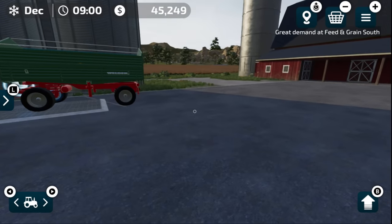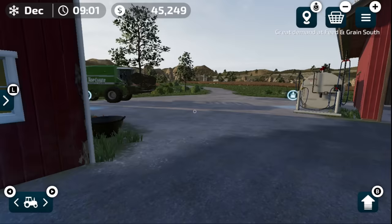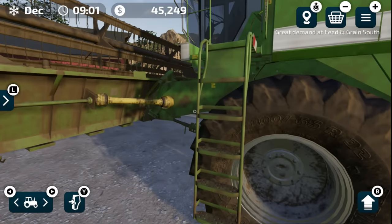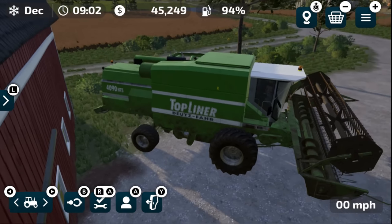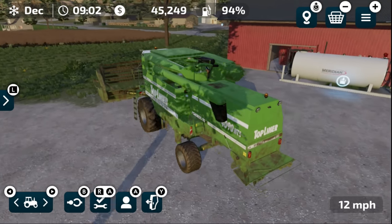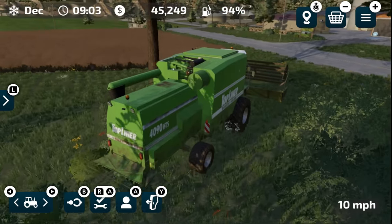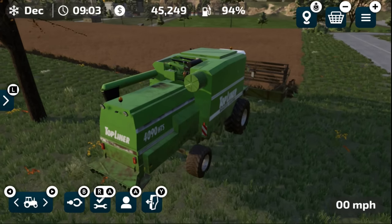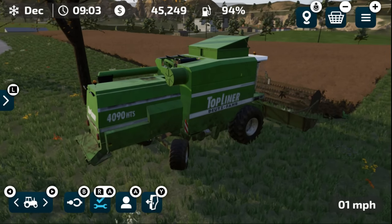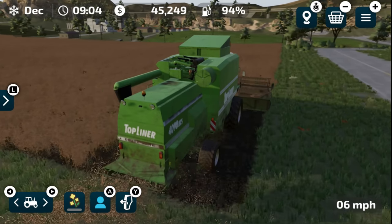December is here and our canola fields are ready to harvest. I'm going to start hiring workers and go through the process. I've been spending about a thousand bucks per harvest on workers — it's not much for what it does for us. We'll get the Top Liner out — I'll show you the loop we've been doing because it is fairly efficient, though I'd like bigger equipment. It's all about time.